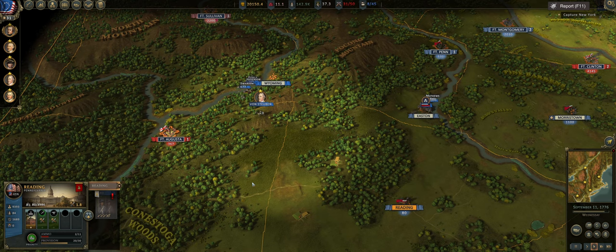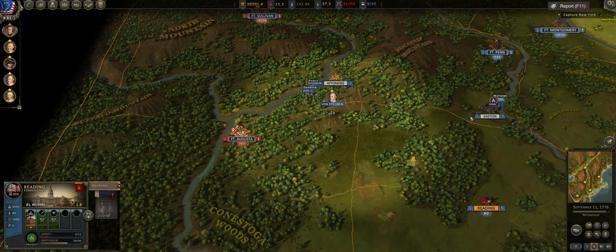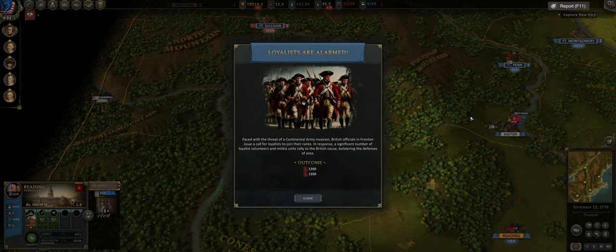Hey guys, Quicksilver Gaming here, bringing you another episode of Ultimate General American Revolution. This is episode 17 of our Let's Play. If you missed episode 1, I will put a link in the top right-hand corner. I highly recommend that episode — it's really good for beginners. It goes over the beginning of the campaign.